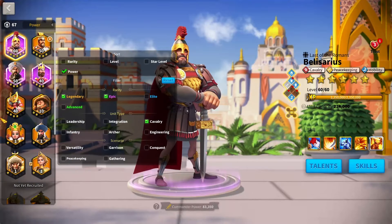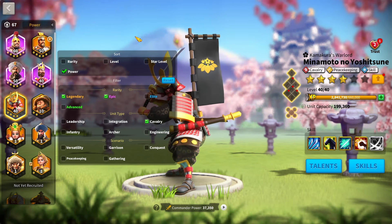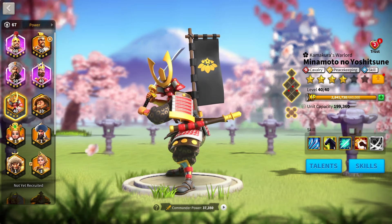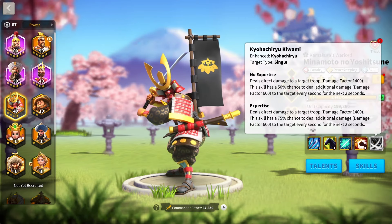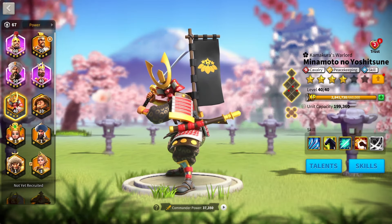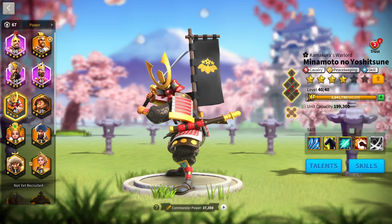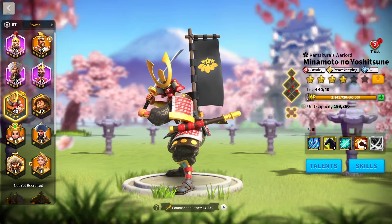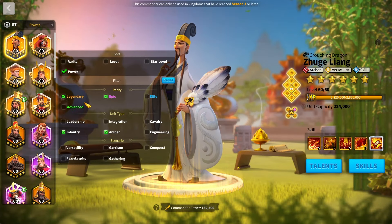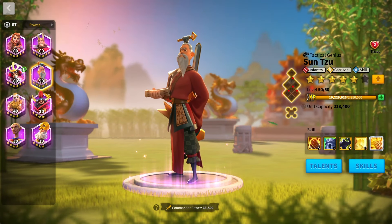For cav mains willing to spend a bit of money, you can get Minamoto, who is arguably the best cav legendary until Season of Conquest. For around $300 USD, you can expertise him pretty much within the first few days — he's really strong by KVK1 and will be extremely powerful in Seasons 2 and 3. Cavs are easiest to play if you're willing to spend money. If not, I'd rather go archers or infantry for KVK1, because archers and infantry have easier and stronger epic commanders than cavalry, even though Bi-Bars is extremely powerful.